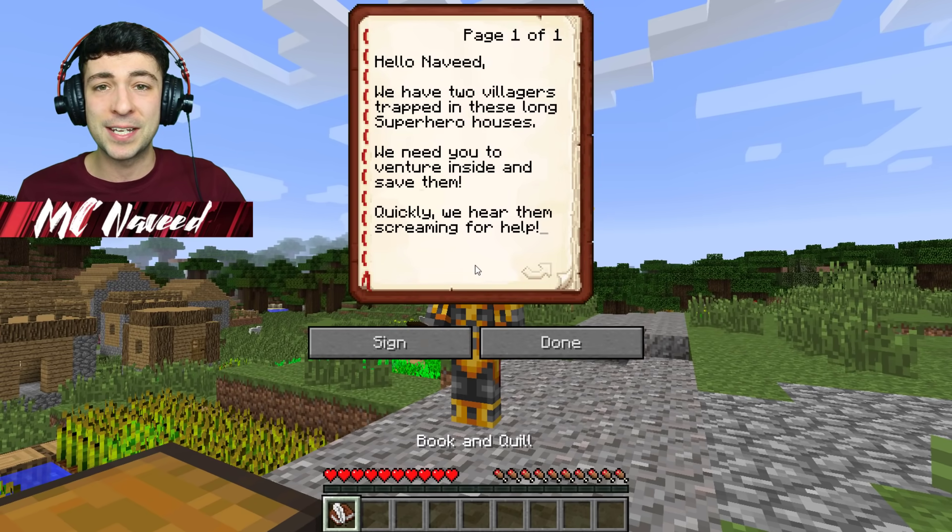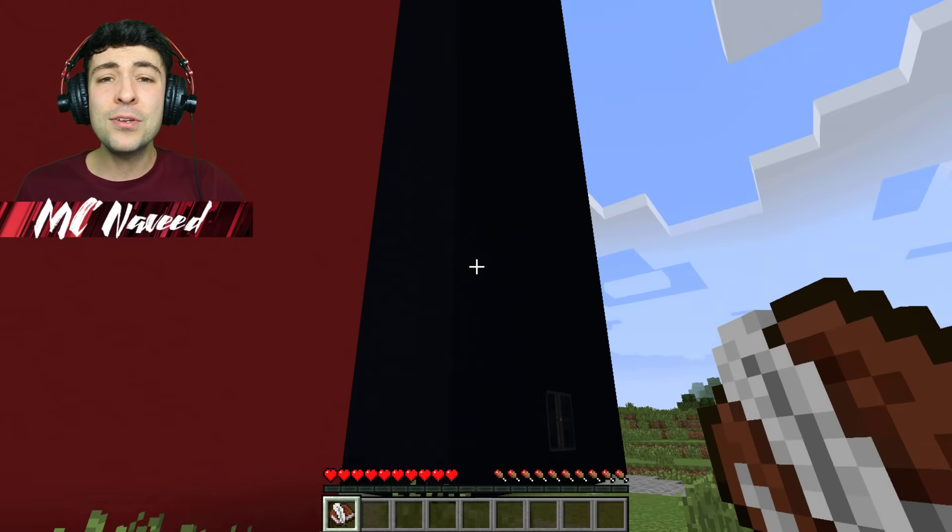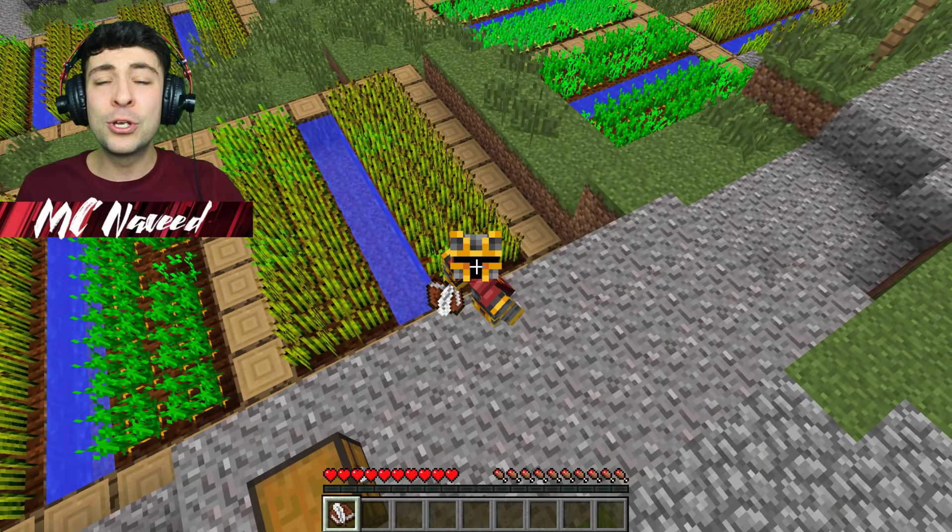Let's go see what they've given us. Just a book — let's see what it says. 'Hello Naveed, we have two villagers trapped in these long superhero houses. We need you to venture inside and save them. Quickly — we hear them screaming for help!' Wait, are you telling me that whatever's in there could be dangerous?